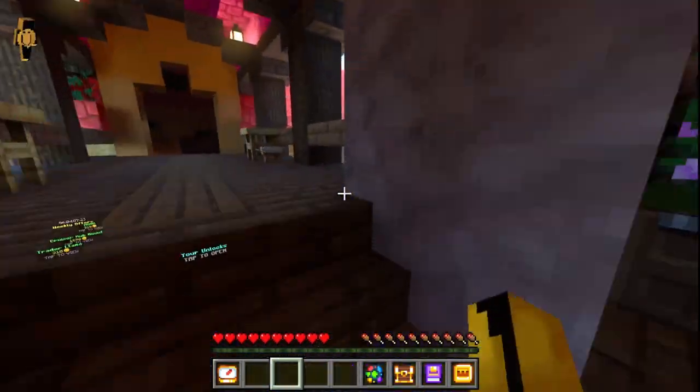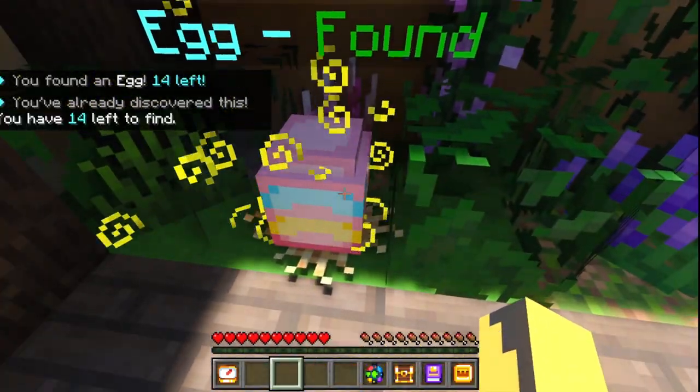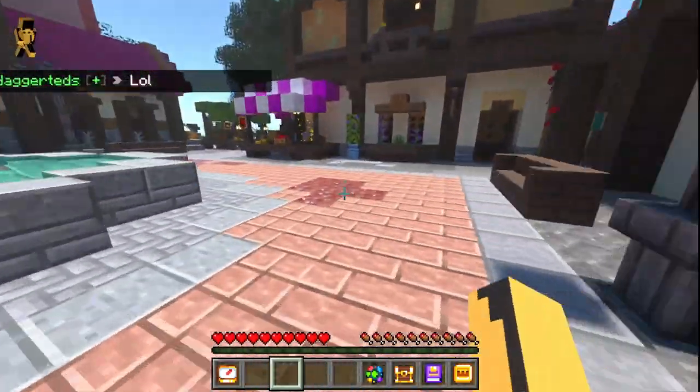From this one you want to go backwards, deeper into the hub, and you'll find your 12th one. After you've done that, you want to keep going through all these buildings and to the shopping area.